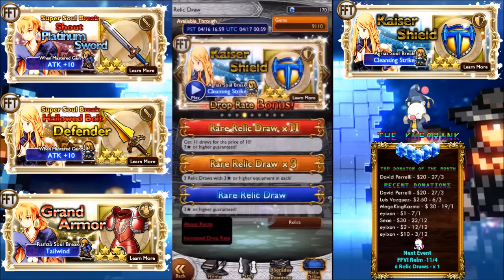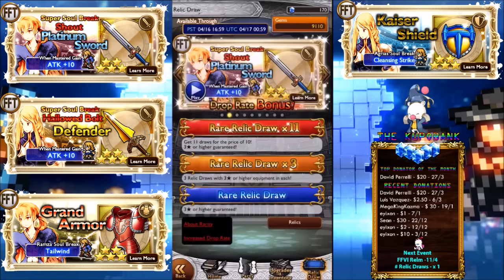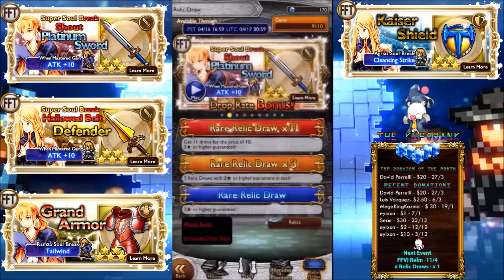I got a feeling I'll get Platinum Sword again knowing my luck. Thing is, I would never use Agrius — I'd probably use Grand Armor, restore HP to all allies. Because with haste, you'll be getting your gauge up really quickly with Life Siphon, so Grand Armor might actually be pretty useful as well. But of course Platinum Sword looks the best.